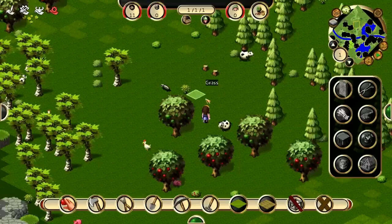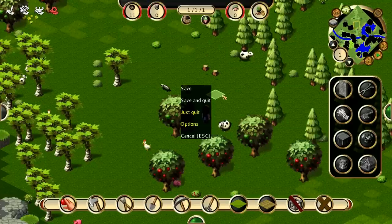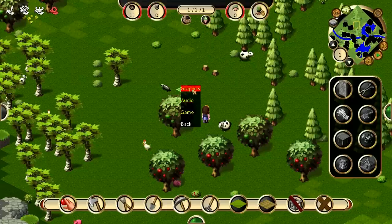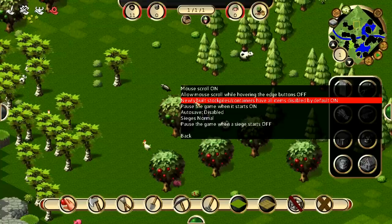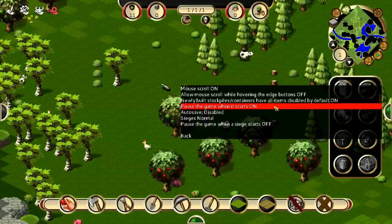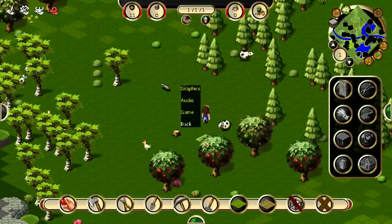Before I forget, let's first hit escape, go to options, go to game and put this on: 'on newly built stockpiles containers have items disabled by default.' You want this on or you're gonna be clicking like hell. Pause game when it starts should be on, and okay. That should be good. Now let's play this game.